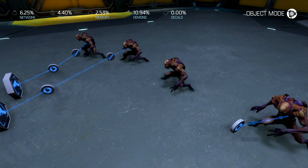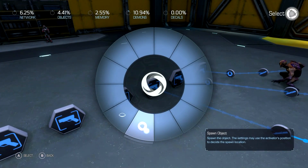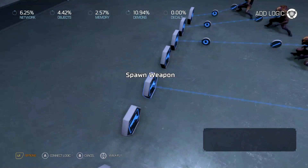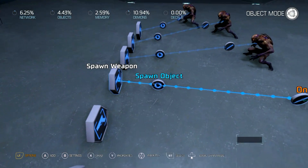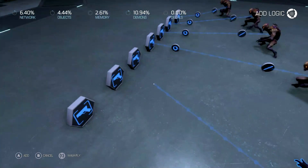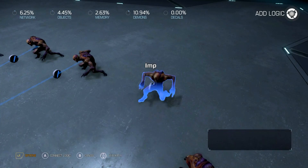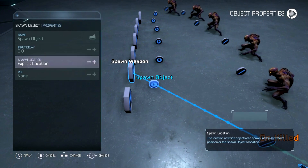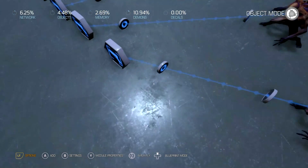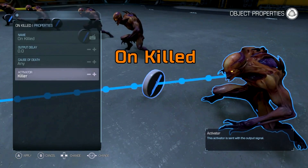We'll spawn that in with an activator. For those of you who can't tell, this is similar to the loot system, which this method works best with. It's not as good as the POI system but it'll help. Make sure you set this up for demon as well so it'll spawn where they're at.